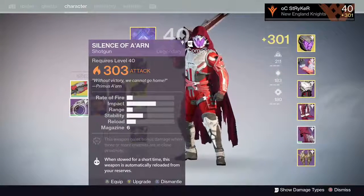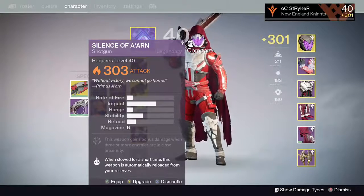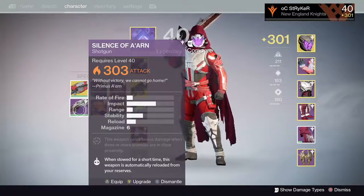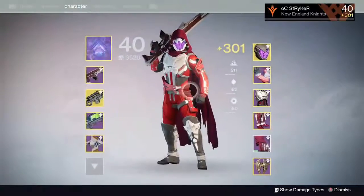Silence of A'arn — this is the Raid Shotgun. Ended up rolling 303 attack, Solar. This weapon gains bonus damage when 3 or more enemies are in close proximity. When stowed for a short time, this weapon is automatically reloaded from your reserves. Pretty solid.